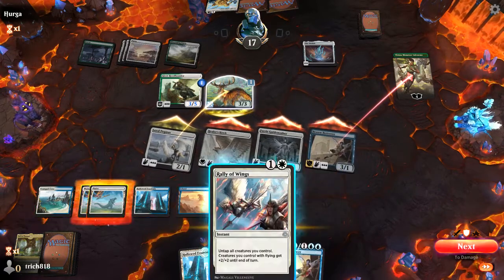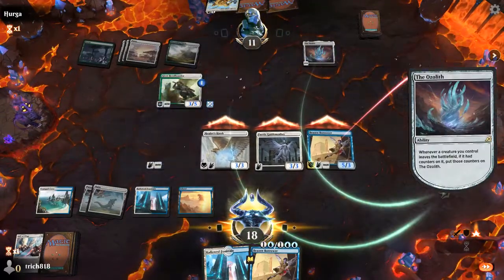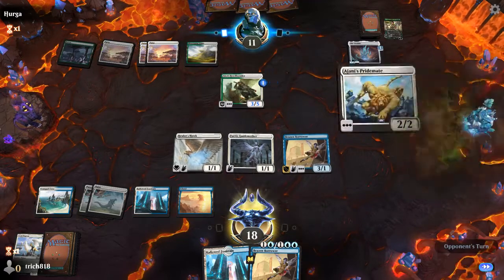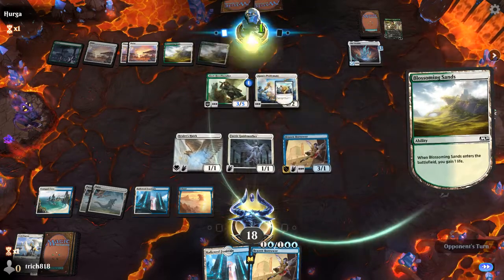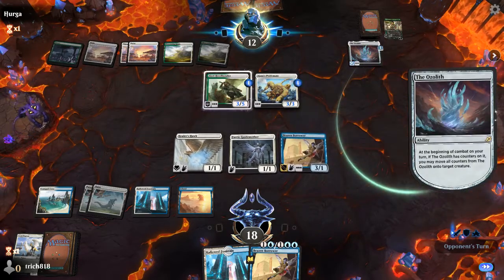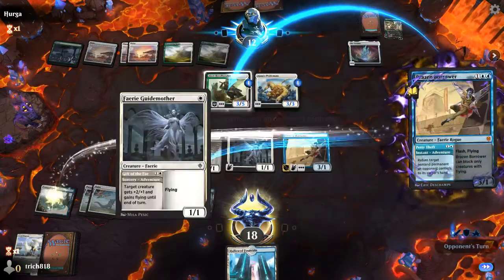They're going to block our Pegasus. Doesn't actually really matter. We're going to Rally of Wings. We're going to go ahead and smork on in and pass the turn. When they put this reach counter on their 3/5 Vigilant creature — which is really what they want — we're going to bounce it. Putting a reach counter on something for us is a real pain in the butt.